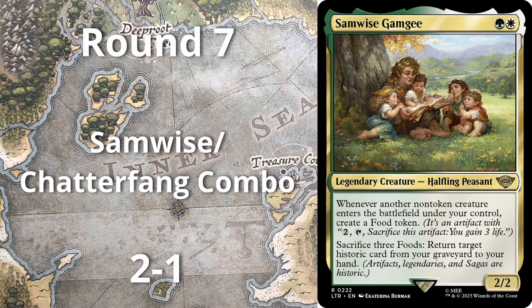Round seven, played against a Samwise Chatterfang Academy Manufacturer combo deck — not a deck I'd played against much before, the kind of thing I generally like to play in Modern so I was really interested. My opponent got pretty unfortunate — multiple Collected Companies into basically nothing, whether just a halfling or just a Gilder Goose. On the other flip side I think I had Fury and just was able to interact with stuff. Managed to fortunately win that.